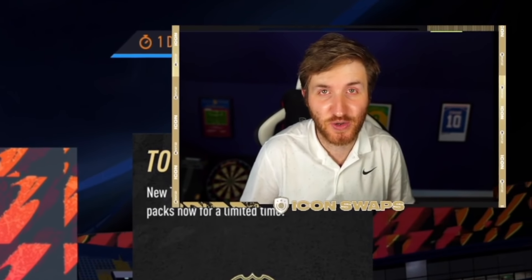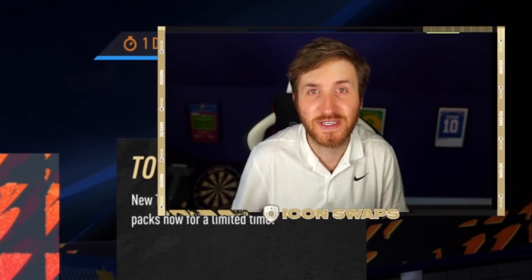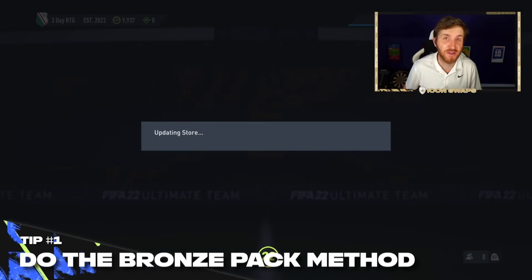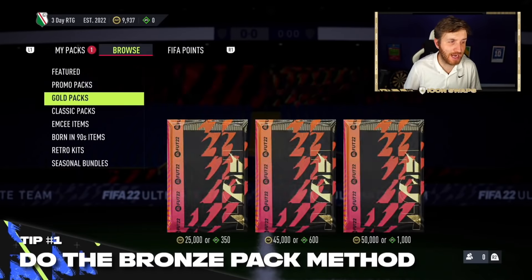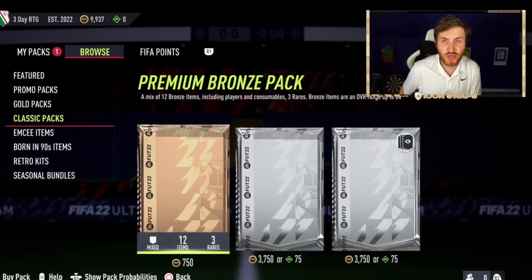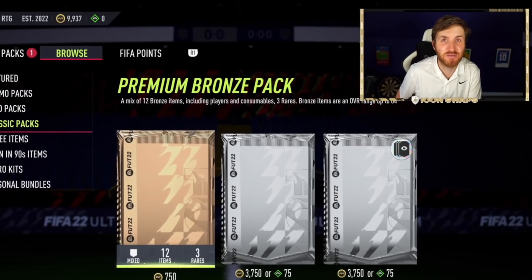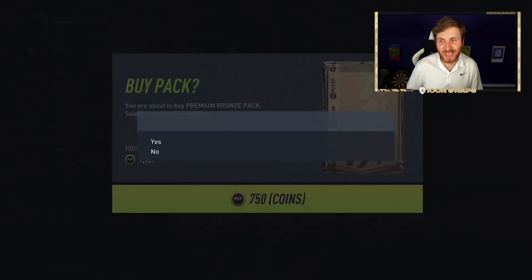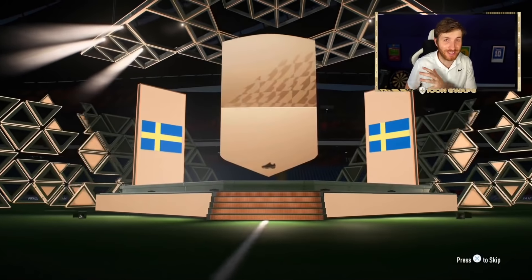The first tip I'm going to give you guys when you've got this low amount of coins - a really easy way to make coins - is to do the bronze pack method. Basically, you open a bronze pack, sell any of the valuable items, keep the rest. You can even use the non-usable cards into upgrade packs. This is a very efficient way of making coins. First bronze pack of the day, 750 coins. Remember, 9.9k is where we're starting.